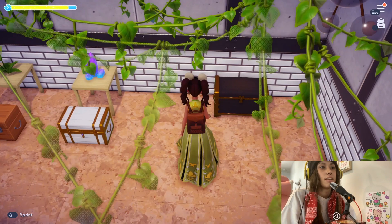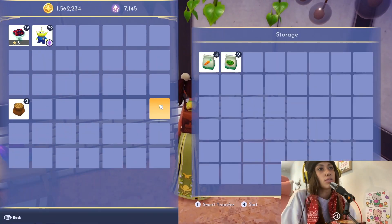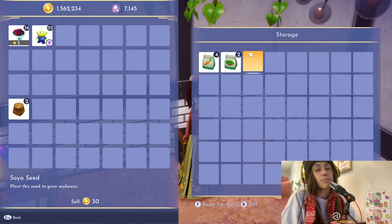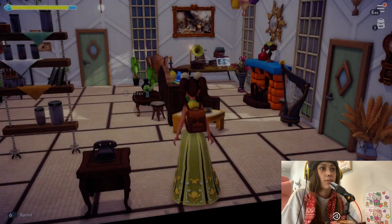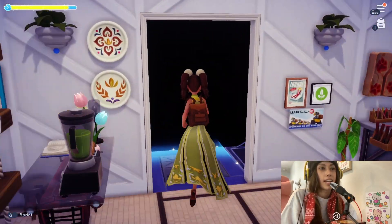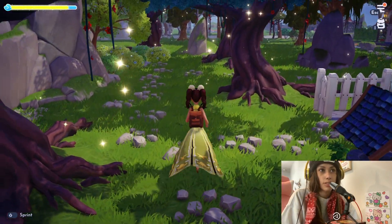And then finally, the darkwood storage — I just keep seeds in here that I get when I'm cleaning up the valley and I haven't planted yet. I keep one of these chests at every Goofy's stall. I heard that you can't place the darkwood vintage chests outside anymore.